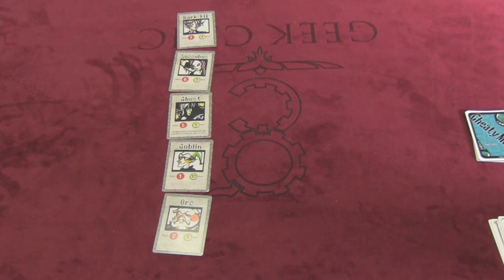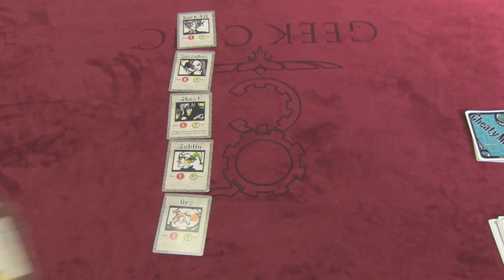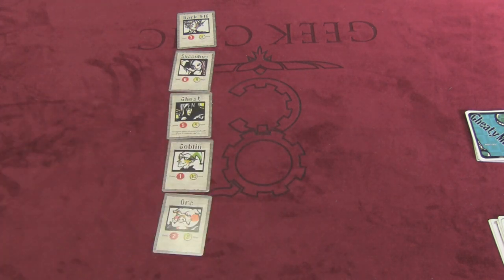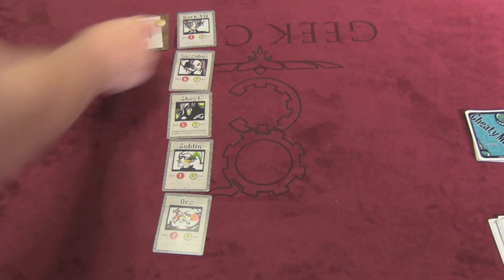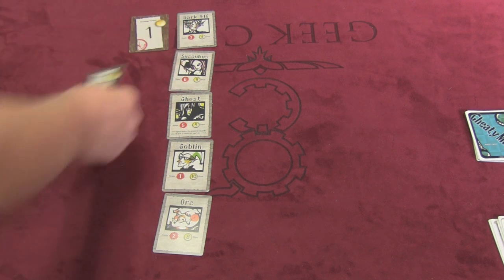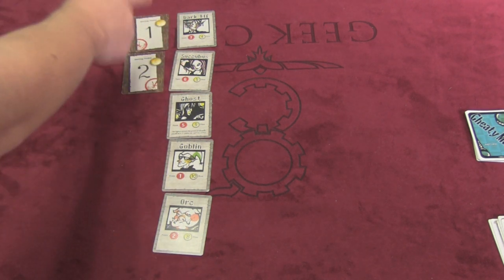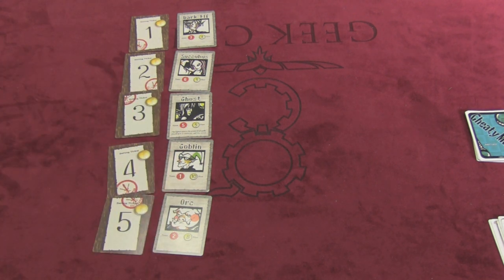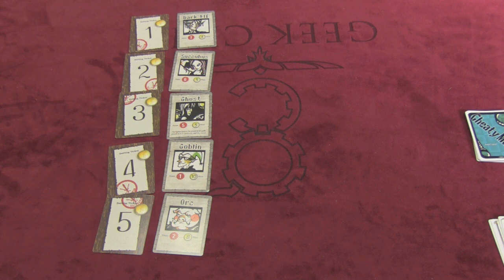Now each player is going to be getting a bunch of betting tickets, from one to five. If you're playing six players you have an extra set of betting tickets, and I like to put the numbers there if I'm playing with less than six so I can remember which one's which. Each player is going to secretly bet on which one they want to win. Betting doesn't cost you money, but you can win.